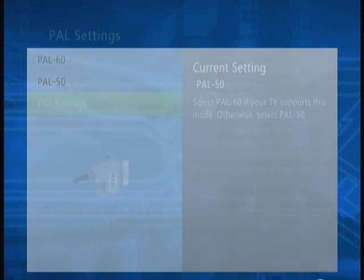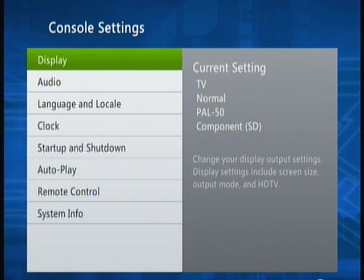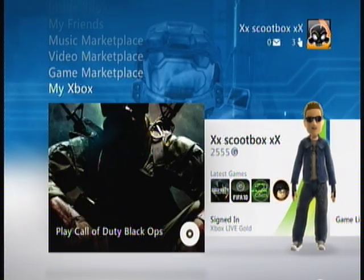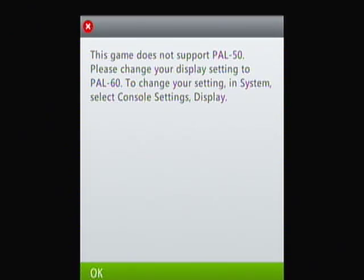But if you want to play games like Call of Duty, this problem comes up and after a while it sends it back to the dashboard. So when you come back to the dashboard, change it to PAL 60, but then it goes black and white. So Google AMCAP and download it, and change your video settings to CCAM B. Thank you.